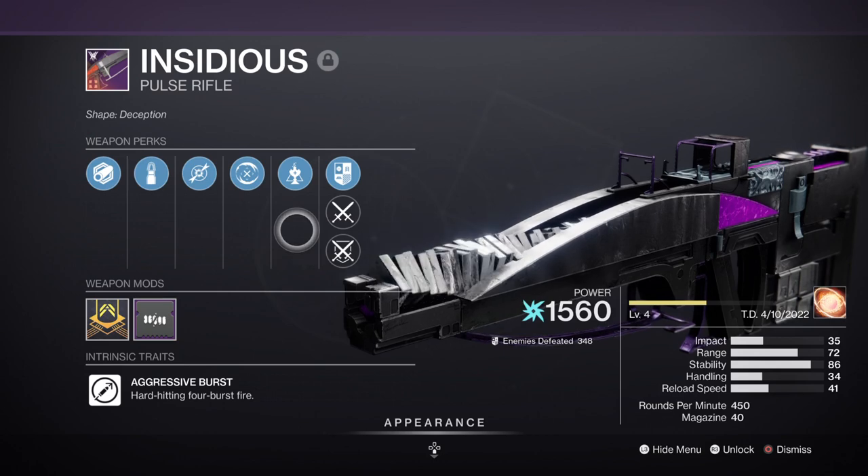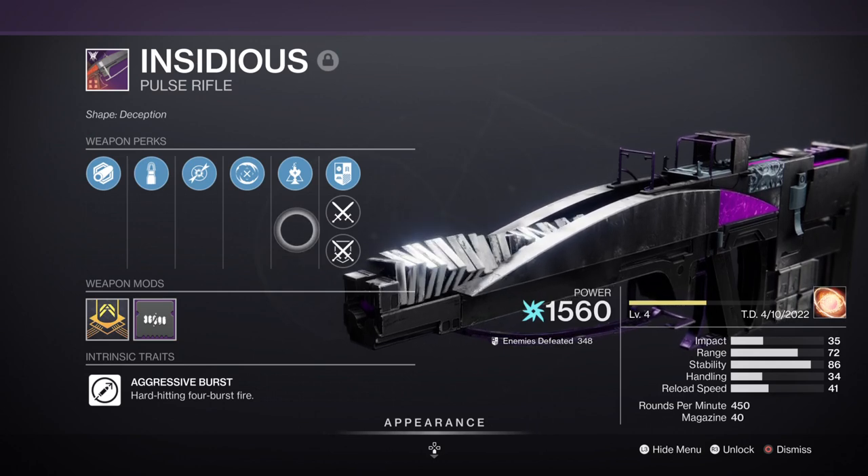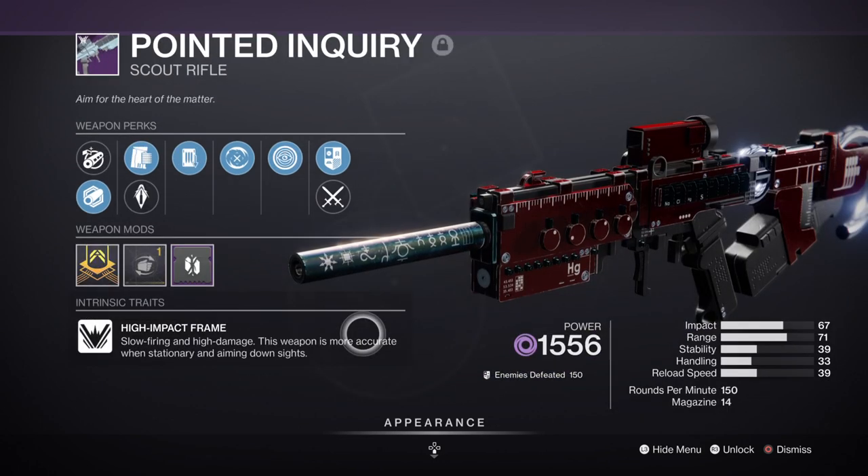For those who haven't done the raid yet, you can try and get the Pointed Inquiry Scout Rifle, which can roll with a similar perk. On top of that, the weapon has the Classy Contender Origin trait which reduces combatant outgoing damage, so it has the potential to be even better than Insidious. This depends on which one you prefer.